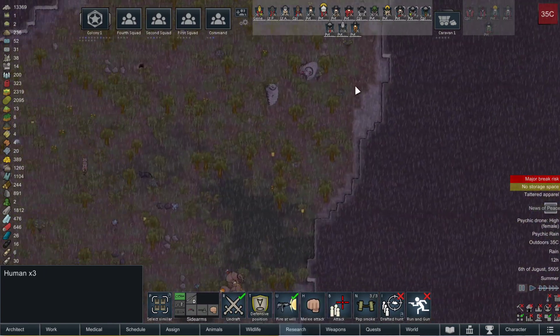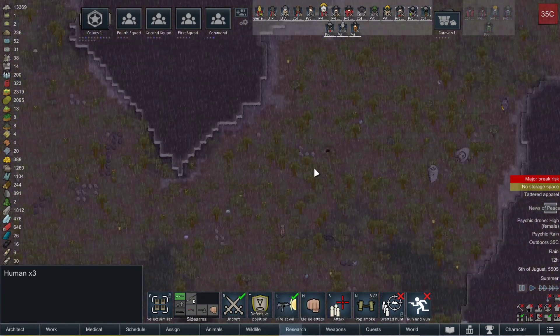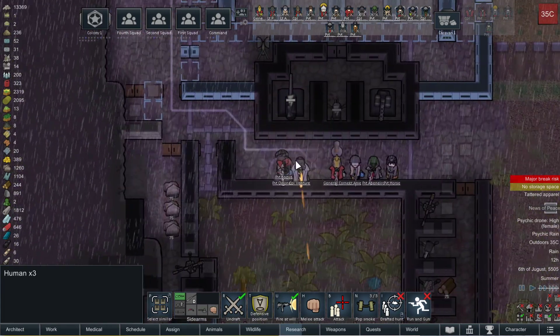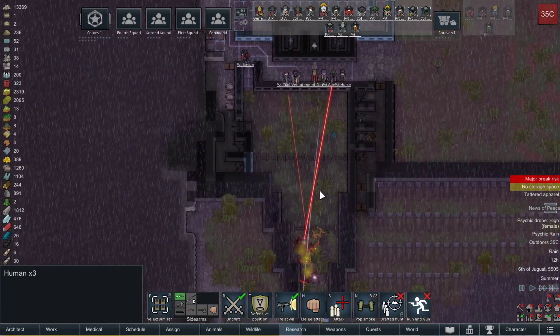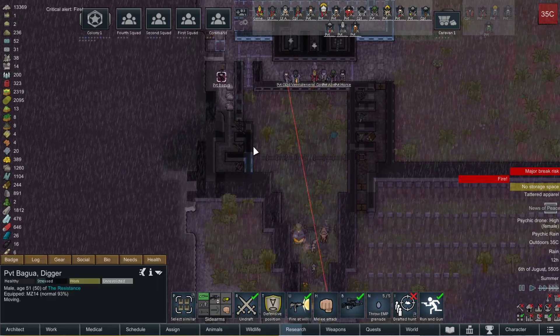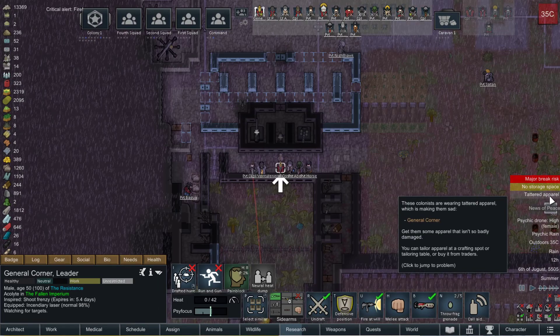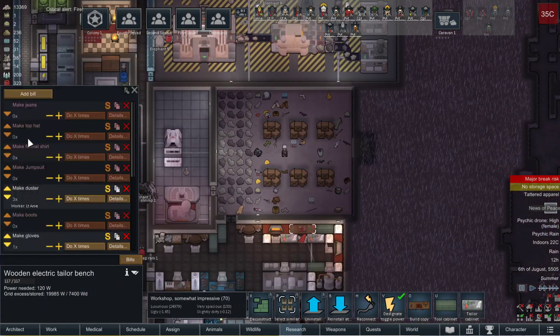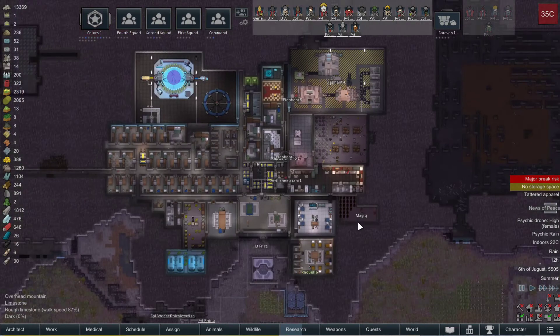It looks like they're all going around at this point. Let's grab these guys and just send them over. General has tattered apparel - what got tattered on you? You need new pants. Top priority: make jeans. Jeans of double strand.